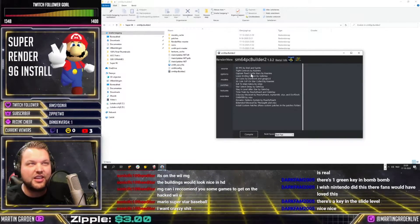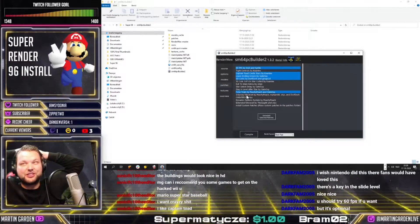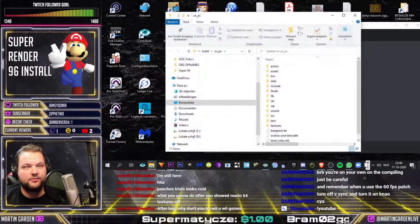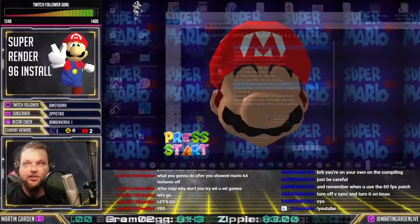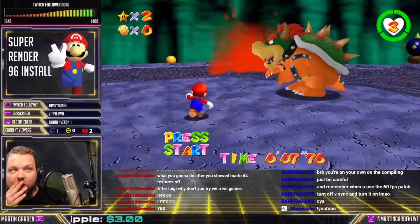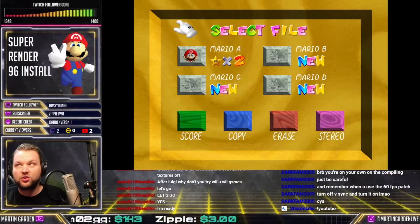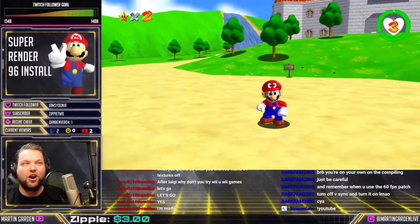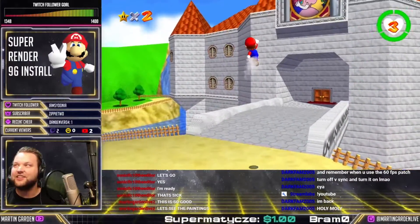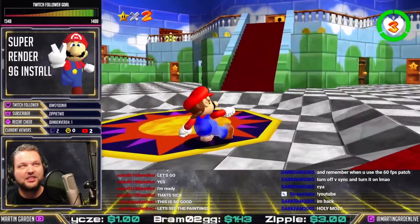Captain Toad castle stars — what the freak is this? Odyssey moveset. Jesus Christ, that's also really freaking cool. Look, it's done. Let's see. I think we had everything selected. Oh bro... Now that's an HD port, Nintendo! Oh, look at this — I have Odyssey movesets. God, Jesus Christ, man. Everything's HD as hell!